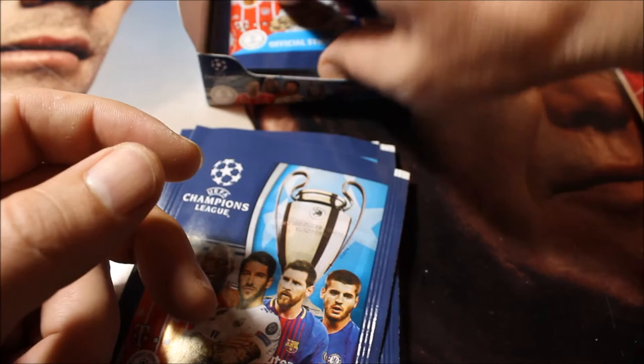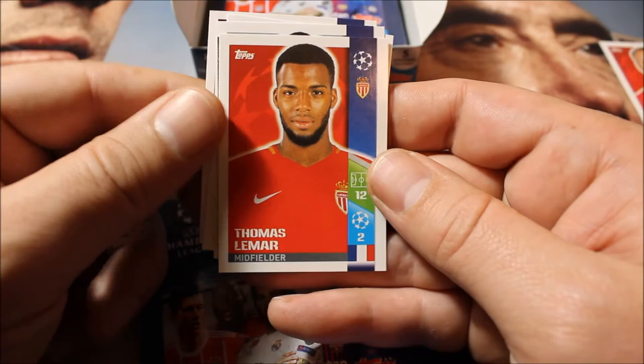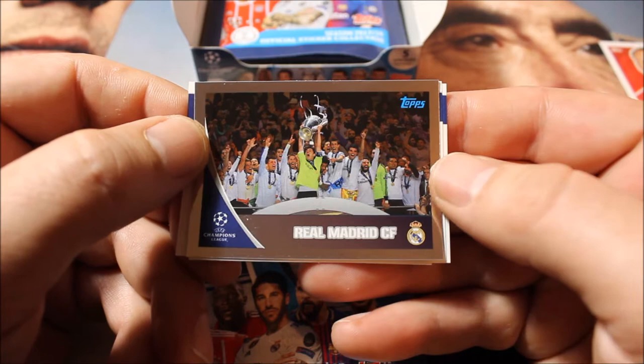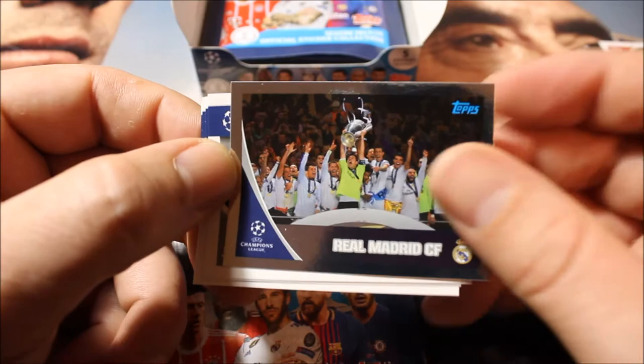Next pack. The shiny one is not in every pack. Here we have Karim Benzema, Damien Bard, Hugo Lloris, and Thomas Lemar. We do have a shiny, but it's a small one — it's the shiny from last season's winner, Real Madrid. So we have both big and small shiny stickers. It's the first time I'm seeing the set together with you guys, so let's discover it together.